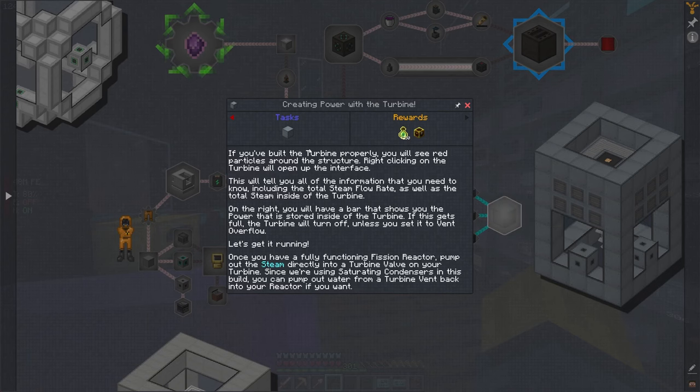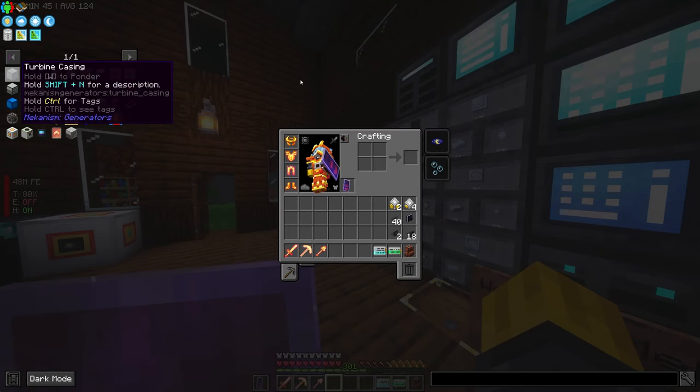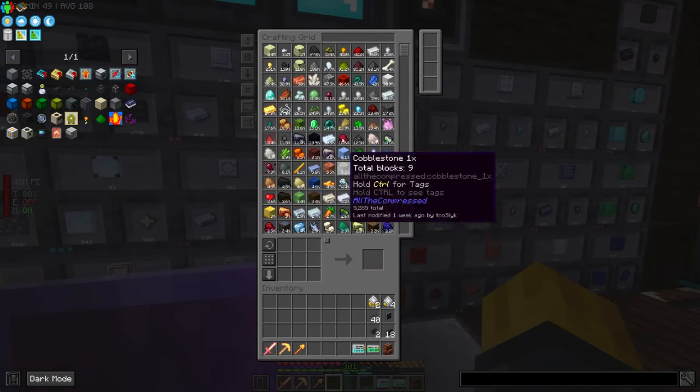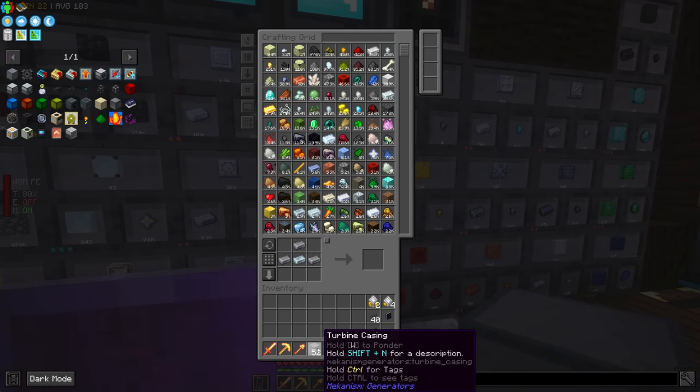These quests are awesome. So let's go ahead and make some turbine casings. What do we need for these? Steel and osmium. Well, good thing we made a bunch of steel.